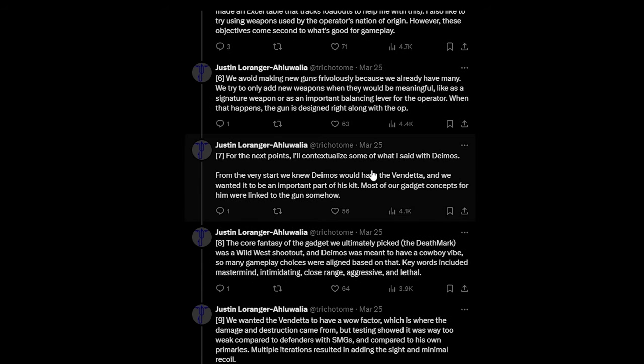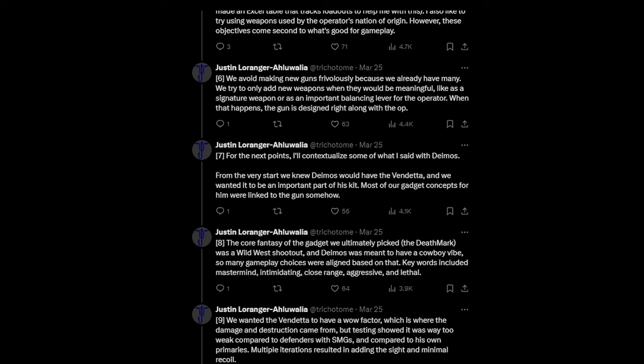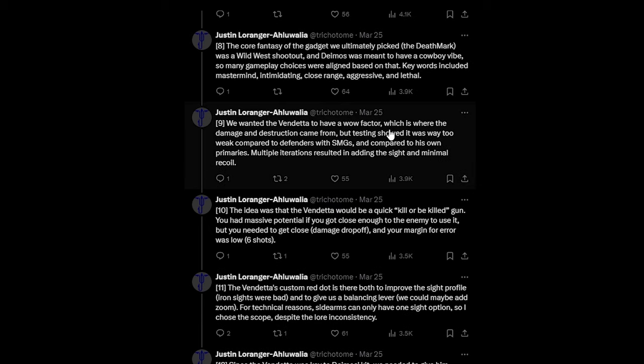For Deamus specifically, from the very start they knew he would have the Vendetta, and they wanted it to be an important part of his kit. Most gadget concepts for him were linked to his gun somehow. The core fantasy of the gadget they ultimately picked — the Death Mark — was a Wild West shootout, matching Deamus's cowboy vibe. Key design words included mastermind, intimidating, close range, aggressive, and lethal. They wanted the Vendetta to have a wow factor, which is where the damage and destruction came from.